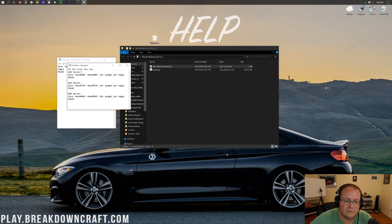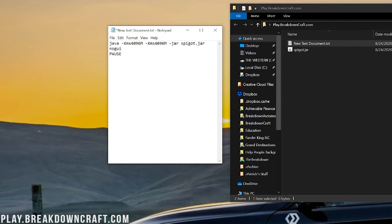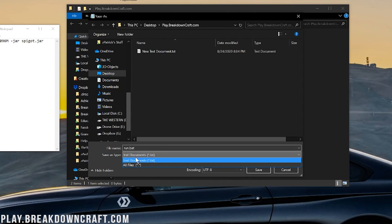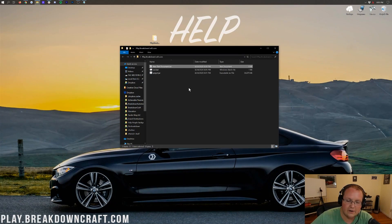Copy whatever RAM code you want from the description and paste it into the text document. Make sure it starts with 'java' and ends with 'pause', with no spaces above or below. It'll look similar to the example, except the RAM numbers may be different. Then click File > Save As. Name the file 'run.bat', change the Save Type to All Files, and click Save. Close Notepad.